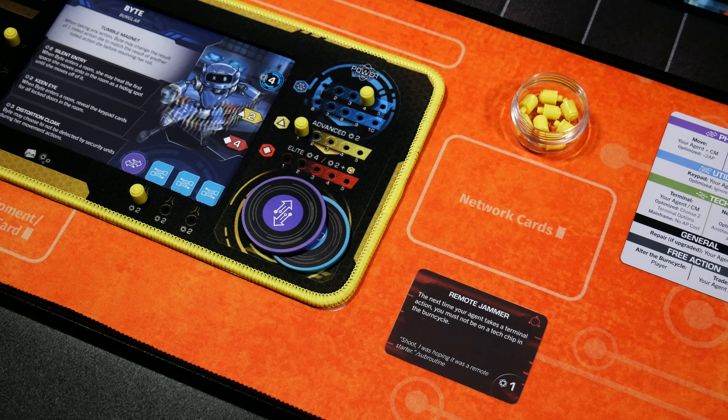Byte wants to gain access to the first floor, so she's going to take a keypad action on the door she's adjacent to and draws one of the keypad cards. We're on floor one and this is a level one keypad, so Byte resolves the first column. She can't choose to brute force open this keypad because it's jammed — there's a jam keyword at the very bottom of the column. So instead, we decide to resolve its input, which is a physical input icon. Byte is going to discard a physical reserve chip from her own reserve, which matches what we need for the first column at level one. We successfully unlock the door and place a door peg in the neoprene mat to specify this.